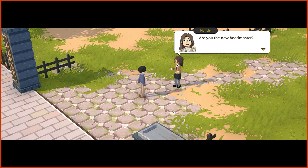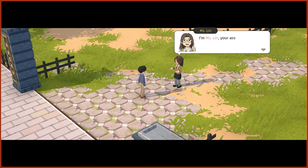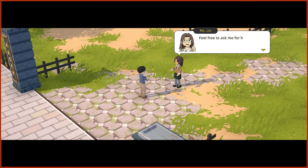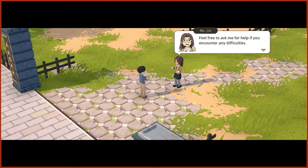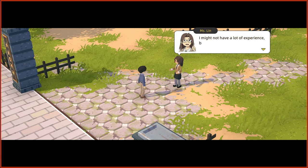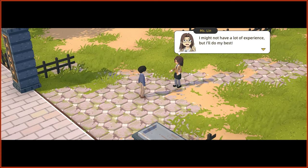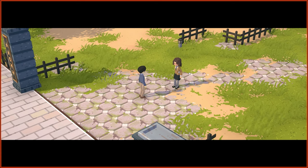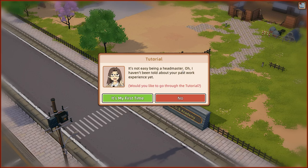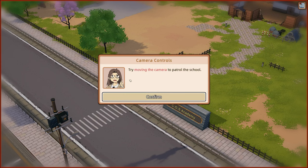Are you the new headmaster? I'm Miss Lynn, your assistant. Feel free to ask me for help if you encounter any difficulties. I might not have a lot of experience but I'll do my best. It's not easy being a headmaster. Oh, I haven't been told about your past work experience yet — would you like to go? Yeah, yeah, okay, here we go.